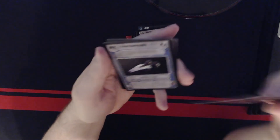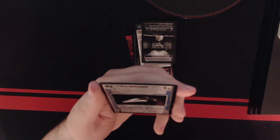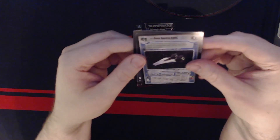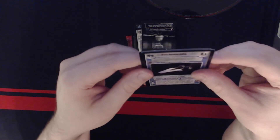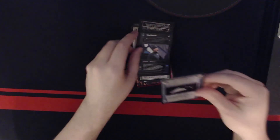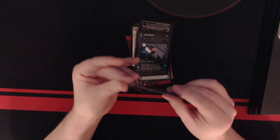Green Squadron A-Wing — this is actually our rare. It's a non-unique rare, there are three dots next to it. Let me go ahead and sleeve this real quick. You've already seen the last card — we only care about the rares. Let's be honest, pretty underwhelming rare, but still probably a decent card.